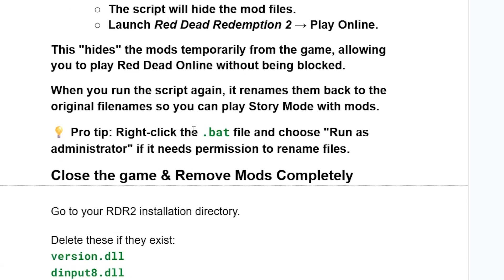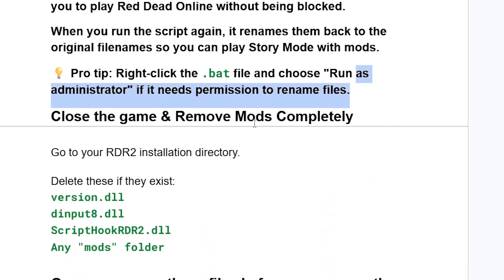Pro tip: right-click the .bat file and choose Run as Administrator if it needs permission to rename the files.